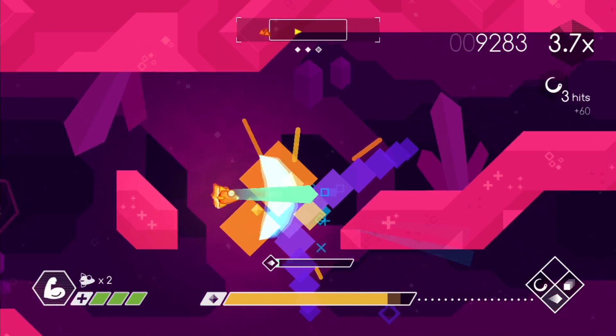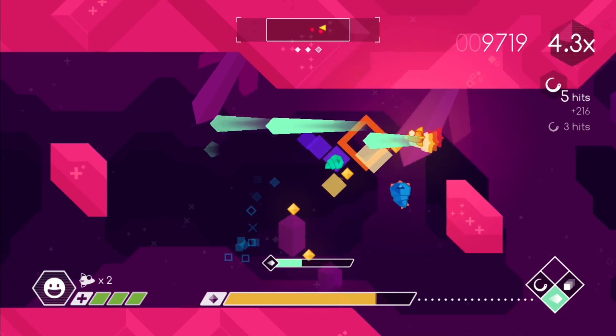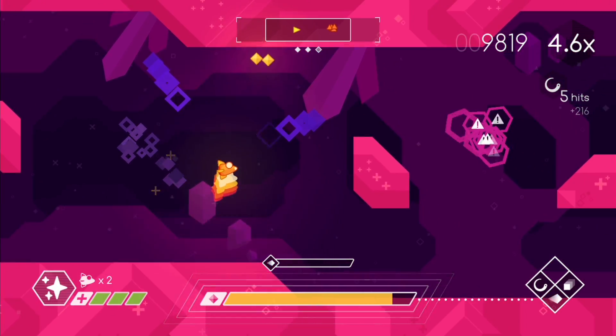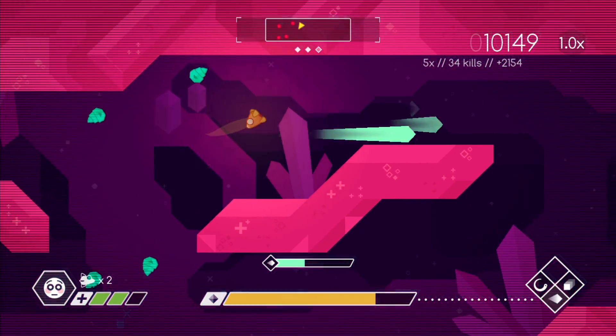Graceful Explosion Machine is a 2D side-scrolling spaceship shooter, much in the same vein as the classic arcade game Defender. Here you must progress through level to level, destroying all of the enemy ships that you come across in wave-based gameplay.